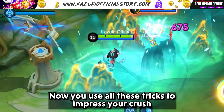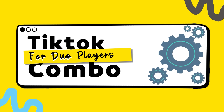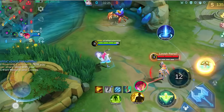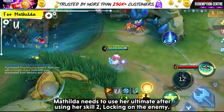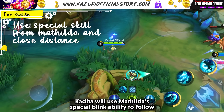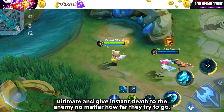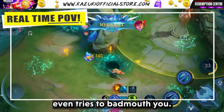Now you use all these tricks to impress your crush and finally manage to get that partner tag. Here are some broken combos for you and your partner to turn the tides of battle in style. The Circling Death Combo — courtesy of Mathilda Airlines and Kadita's underwater navigation mastery. Mathilda needs to use her ultimate after using her skill to lock on the enemy. Kadita will use Mathilda's special blink ability to follow up and close the distance, knock up from Mathilda's ultimate, use petrify, then ultimate, and give instant death no matter how far they try to go. Use this combo in your matches and make everyone regret who even tries to badmouth you.